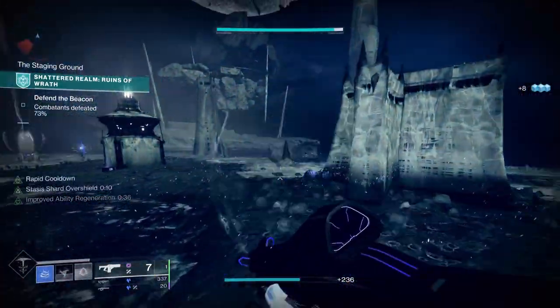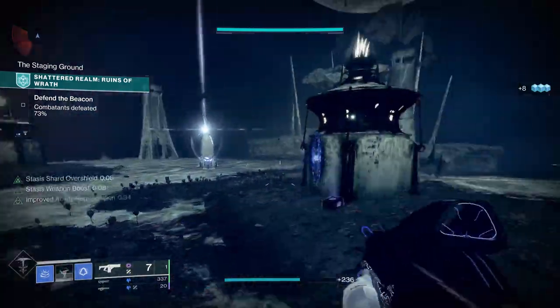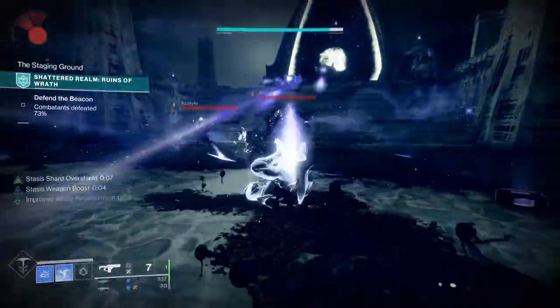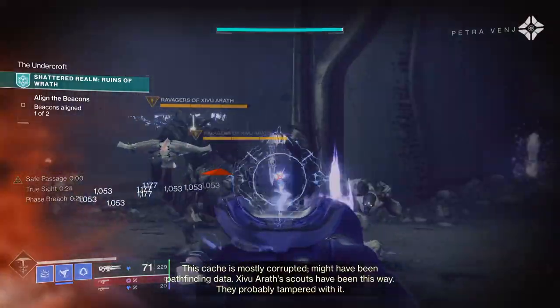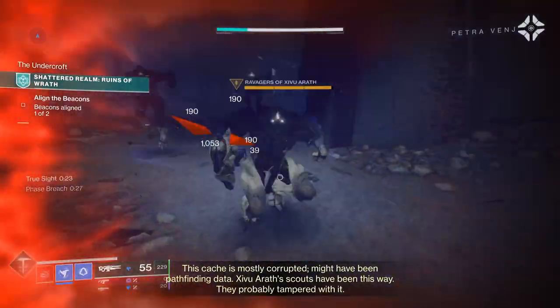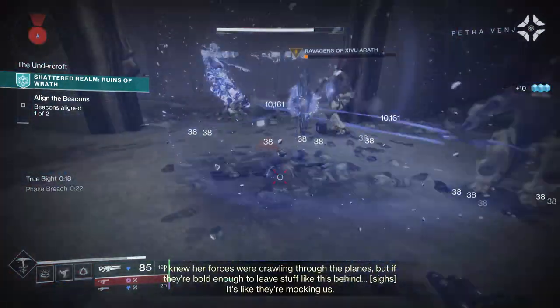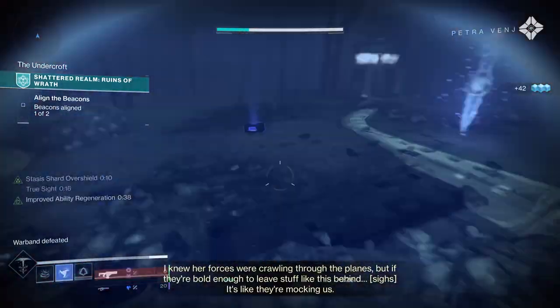So if you want to proc Fauna of Wisdom and power up your super faster, you can do that with just a shard. If you want additional weapon damage with Fauna of Might, you can also do that with a shard. I also like to utilize Elemental Time Dilation, as it allows me to double stack some of these, especially now that I have some freedom spots with not having to put elemental well creation mods on all the time.